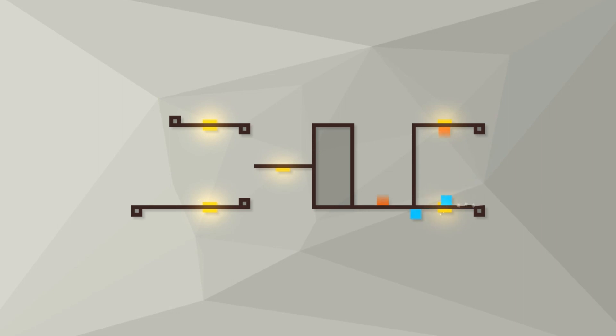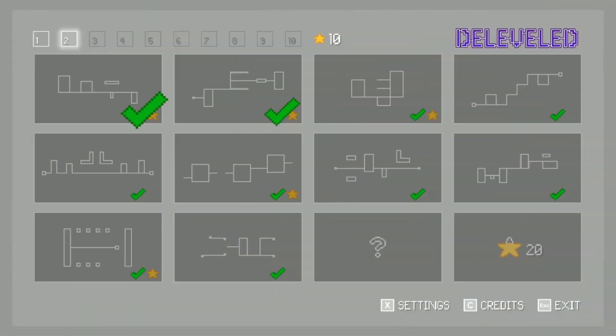Oh crap, we gotta do another side switch or something. We need to smack this one and drive it. There we go! Good toggler achievement unlocked - that's pretty funny.